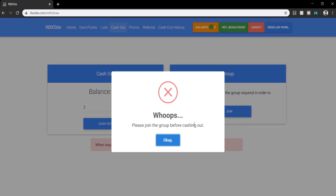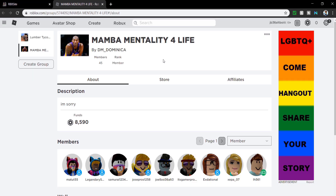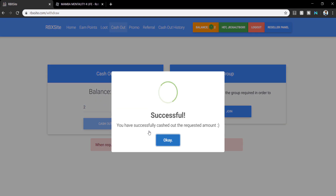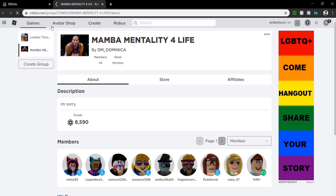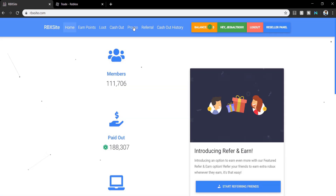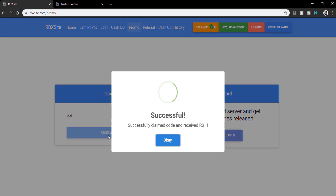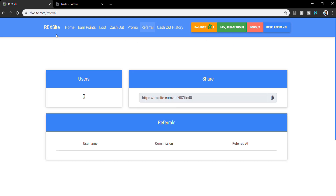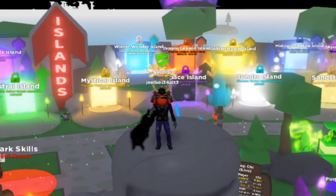Right now it will say whoops — I need to join their group first, so press OK and join their group. After that, go back to the site and press cash out once again, and this time it will say successful. You have cashed out the requested amount. Now if I go back to my Roblox account it should transfer me the two Robux — as you can see right here. Make sure to use my promo code as well, which is Joel. Press redeem code and you receive one free Robux. So make sure to come to rbxsite.com and get your free Robux.